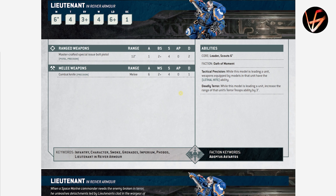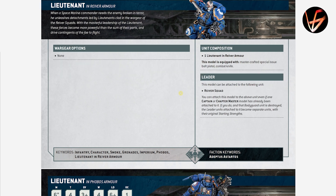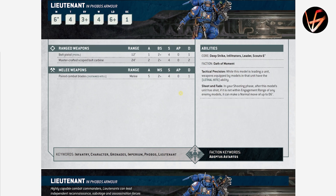Reaver Lieutenant — the combat knife has AP 0, so he's awful in combat and won't kill much. His Tactical Precision ability gives Lethal Hits to weapons in the unit he leads — same as every Lieutenant has. His Deadly Terror ability increases the range of the unit's terror troops ability by 3 inches, which is probably the minus-one Leadership that Reavers give out. But he can only join Reavers, so unless this guy is very cheap or Reavers are just incredible, I'm not sure anyone would want to take him.